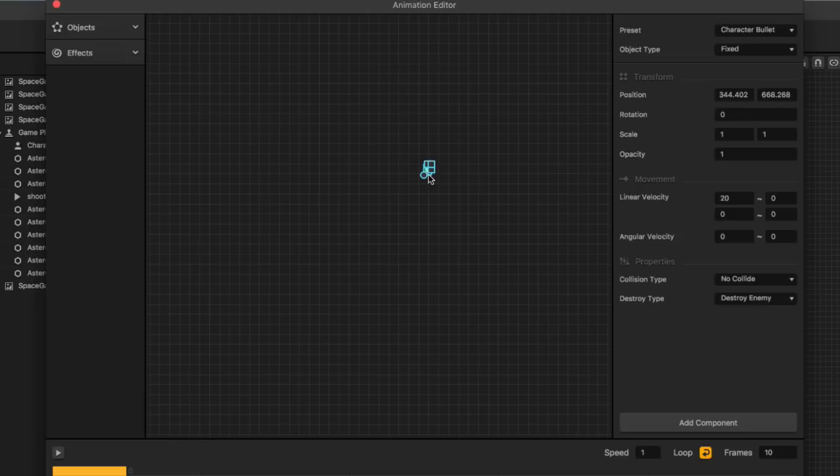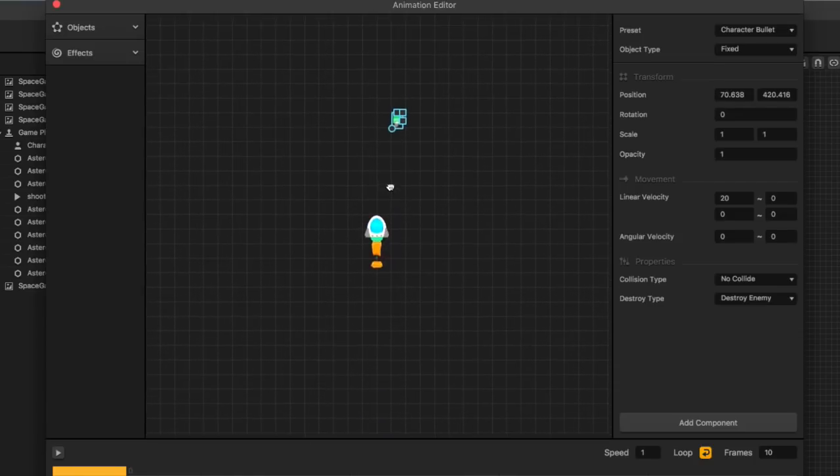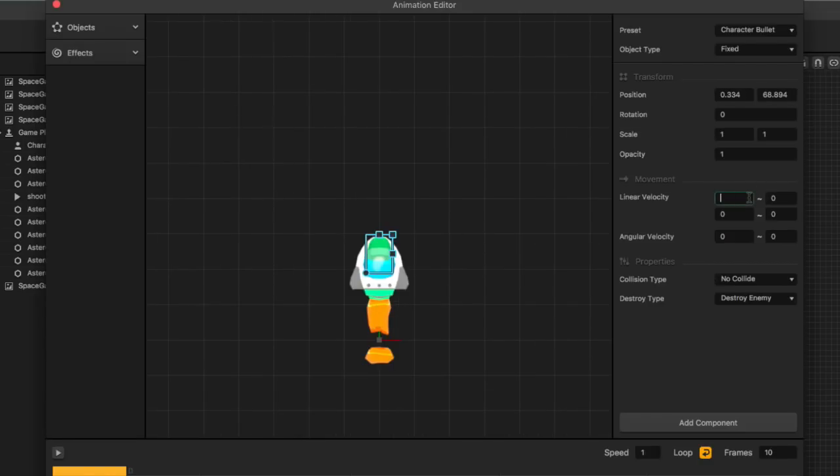There it is up at the top — sometimes you have to zoom out to grab it. I'll move it back and underneath my character. I'm going to change the velocity from 20 in the X direction to 120 in the Y direction. Then I'll add a component — a spawning component — and change the spawn rate to 0.8. I'll take my character bullet and hit Command and the left bracket to move it underneath the spaceship, then exit out of my animation editor.